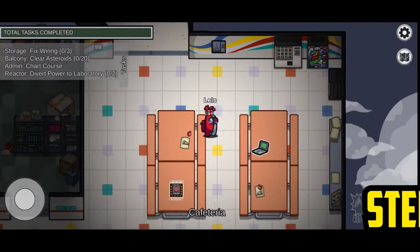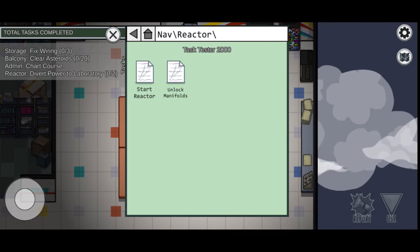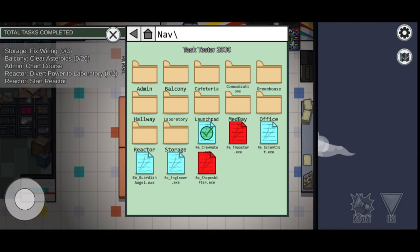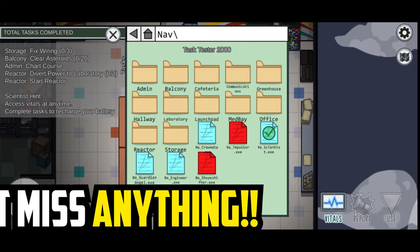All right, so now I'm going to be showing you guys how to do it. Open a free play on Mira HQ and do as me. Go to the computer in cafeteria, tap Customize and press Reactor. Tap Start Reactor and exit. Now go to the computer again and tap imposter.exe. You must tap them in the following order — pay close attention, this will enable the glitch: Imposter, Scientist, Engineer.